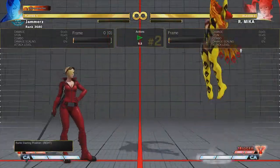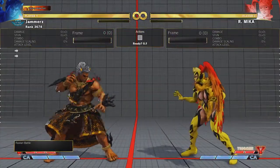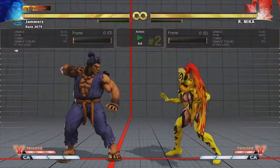Now despite standing medium kick being an abusable button pretty much anywhere on screen, be mindful that it does come at a price. If the opponent stands at the correct distance and has resources, they can net a pretty hard punish.